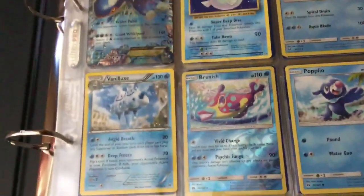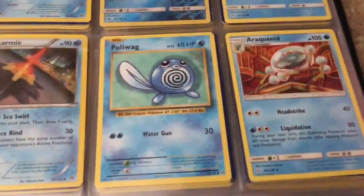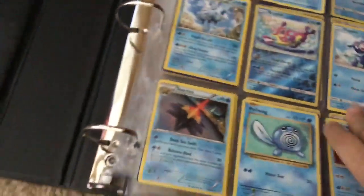And then I have Evolutions Dewgong Holo, Palkia Shiny Legends, Vanulux, Reverse Rare Bruxish, Popalum, Starmie, Poliwag, Arrynquid, Sketch Art.